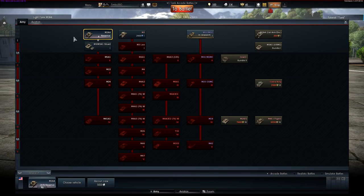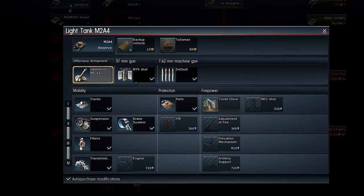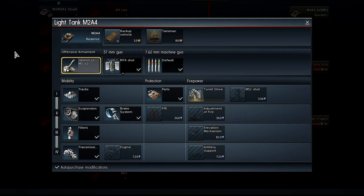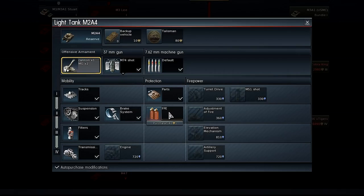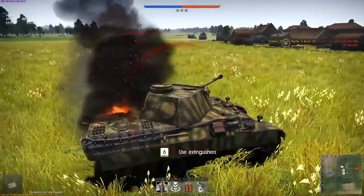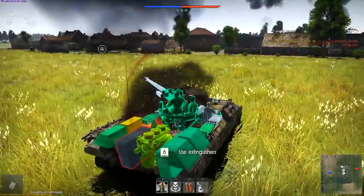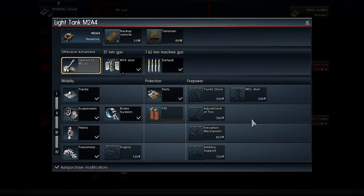This is where you can also see the vehicle's future modifications. They strengthen your tank using the experience you earn in battle. Modifications are split into three groups: Mobility, Protection, and Firepower. We recommend getting spare parts and fire extinguisher right off the bat. These let you repair some damage that you will inevitably sustain in combat and put out fires inside your tank. What you do next, however, is up to you.